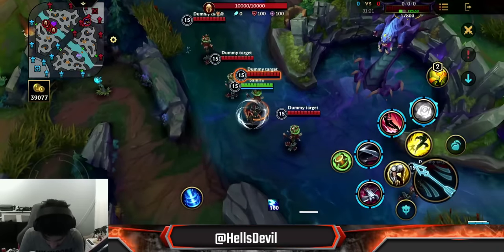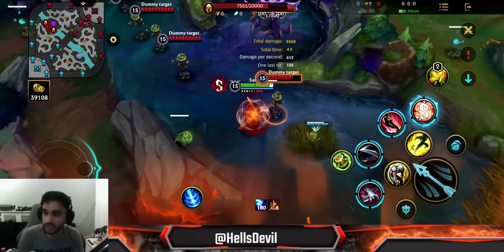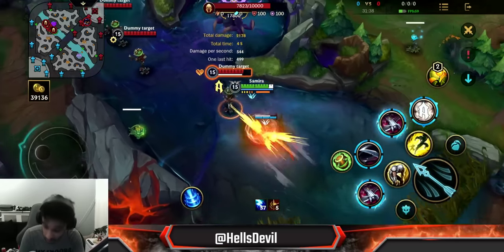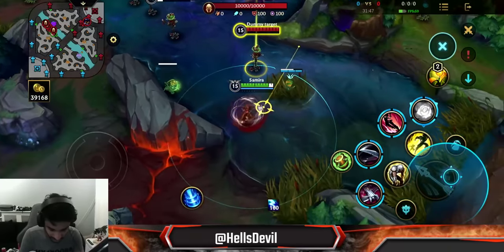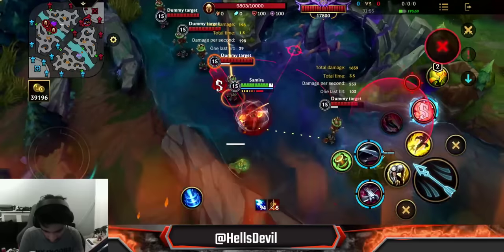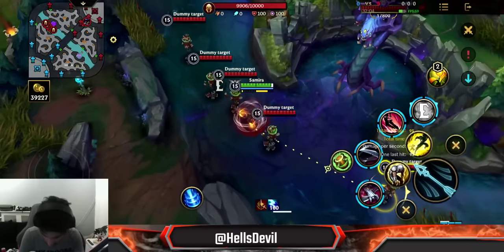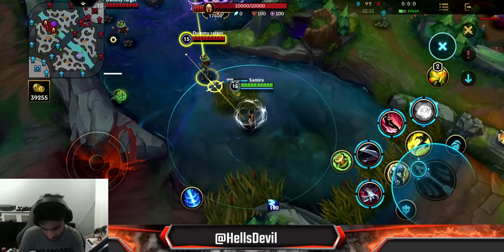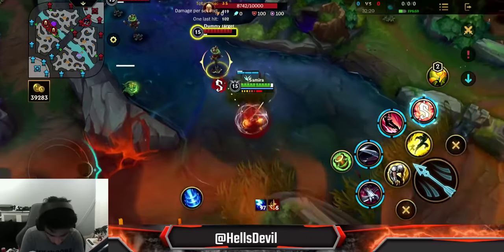There's also an alternative combo: basic attack, second ability, basic attack, first ability, basic attack, and then third ability. This one is a bit safer because it instantly puts you in the middle of a teamfight and gives you immediate access to the third ability before you use your ultimate. The first combo — basic attack, first ability, second ability, third ability, then instant second ability — is a bit harder to execute and can screw you up. If you mess up a combo, just throw in another basic attack at the end. Don't panic.